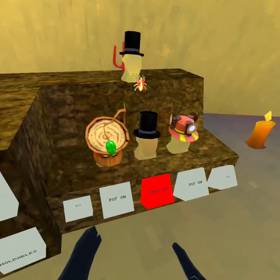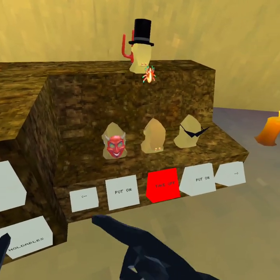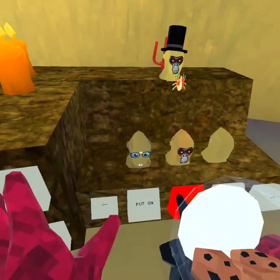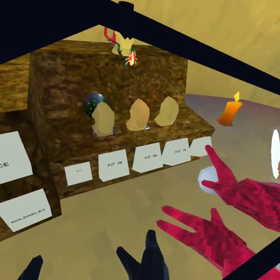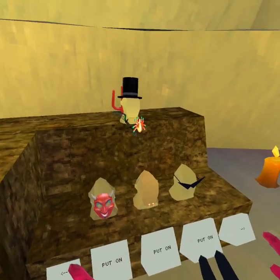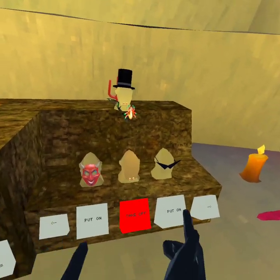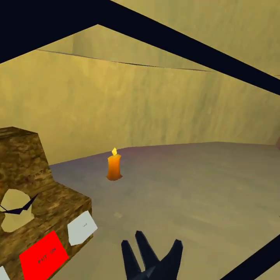These are the cosmetics I have — I've got the top hat, the mask, all the spider stuff. I think my fit is gonna be this bow and the gummy, but I can't wear both the glasses and the candy teeth at the same time since they're both on the face slot. I think I'd rather have the glasses though.